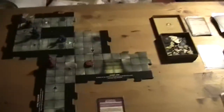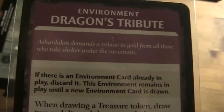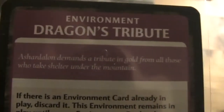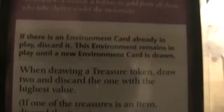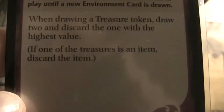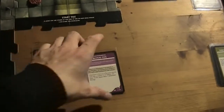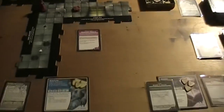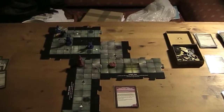We got to draw an encounter card — Dragon's Tribute. A Shardalon demands a tribute in gold from all those who take shelter under the mountain. When drawing a treasure token, draw two and discard the one with the highest value. That's not a big deal I guess. So the Blood Fog is discarded and now it's Dragon's Tribute. That was a good turn.